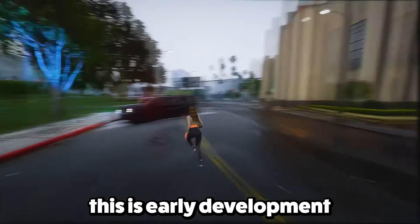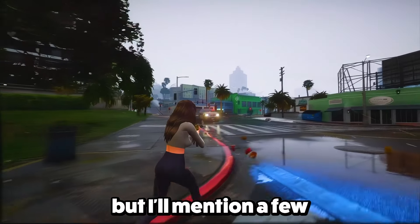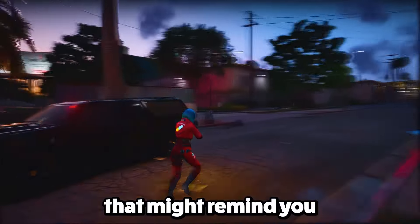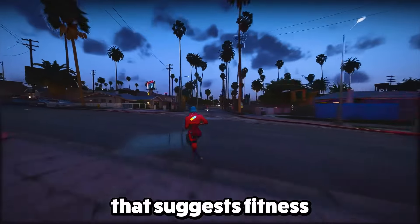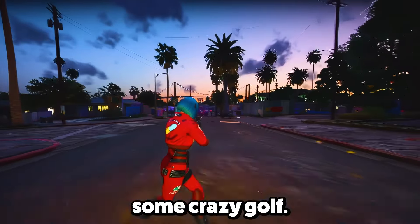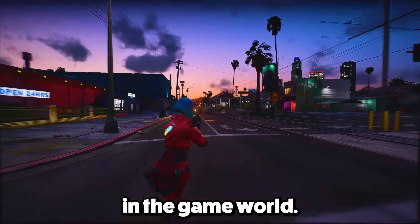Just remember, this is early development footage and things might change as the game gets closer to release. Another leak spills the beans on more than 500 world events, encounters, and easter eggs. You'll find stuff like missing tourists, yard sales with new clothes, an event a bit like the insurance fraud thing in Saints Row, a voice in the storm drain that might remind you of Pennywise, a Bonnie and Clyde mystery spanning different places, and a workout challenge suggesting fitness activities are back. Players can also stumble upon an island camp, DUI tests, UFO sightings, an animal house, a swamp safari, and even the possibility of playing some crazy golf. Events like fishing, satanist houses, backyard wrestling rings, and mansions with big cats offer a bunch of different experiences.